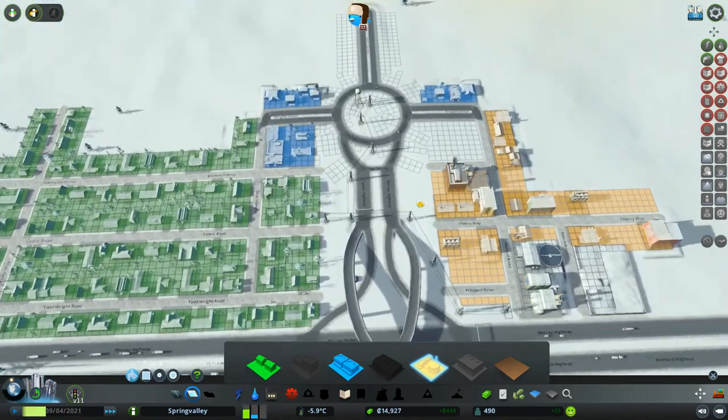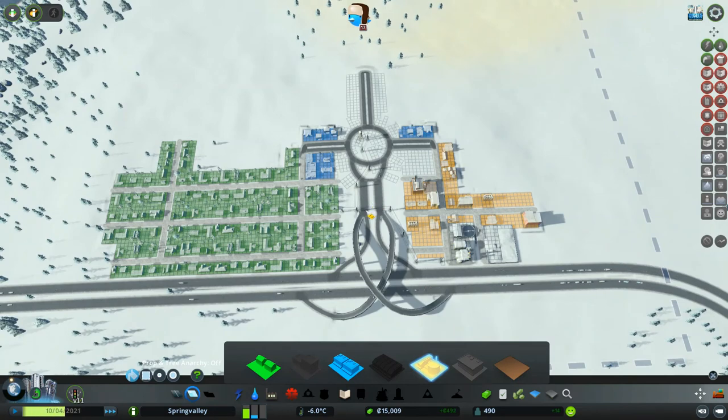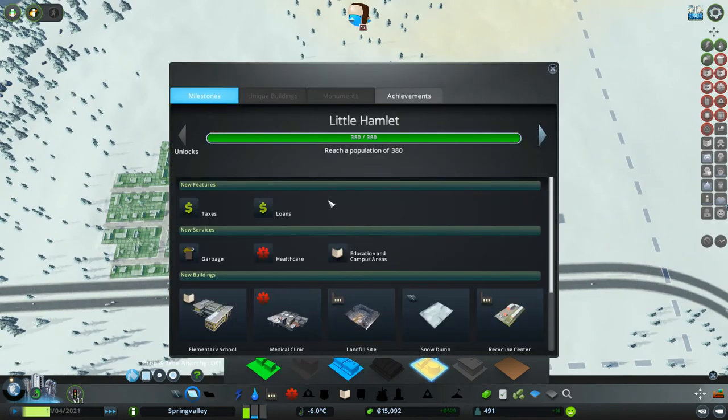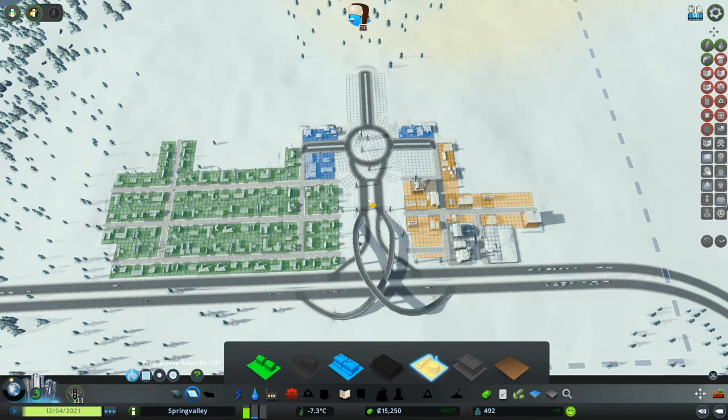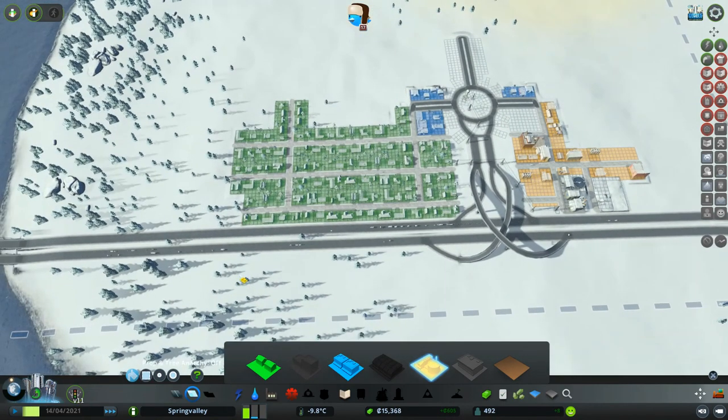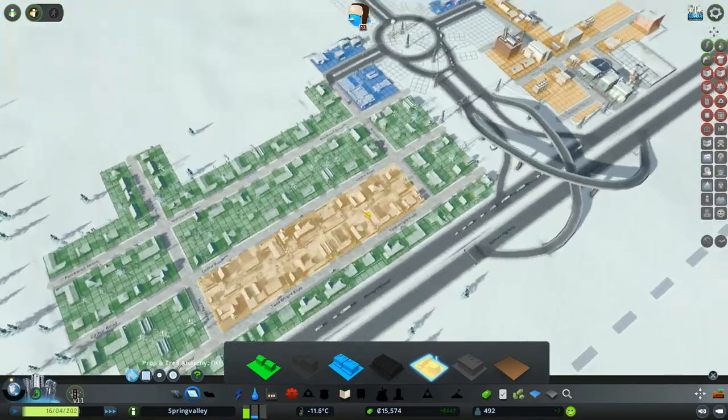Now that we've got our little hamlet going, we are on our way to the next milestone, which is Worthy Village. Having that title was pretty awesome — being a worthy village. Worthy of what? Being a disgusting city that uses coal power. I don't know.